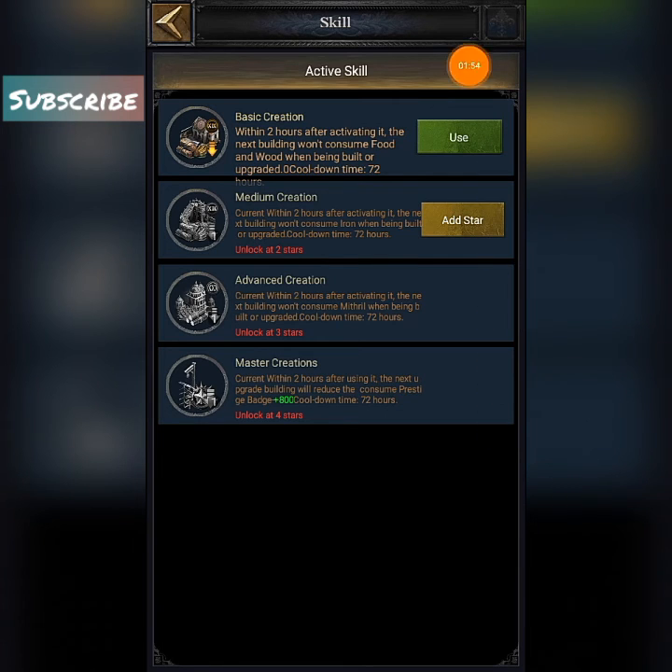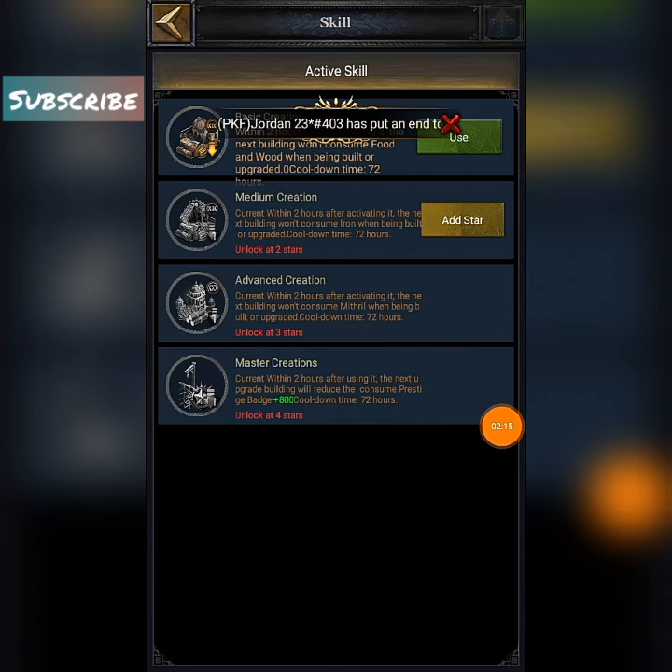After talents, you can see here: consumption of food and wood will be zeroed. The next building won't consume iron, and the next building won't consume material in the advanced creation, medium creation, and master creation. The prestige badges will give you a short of 0.8.